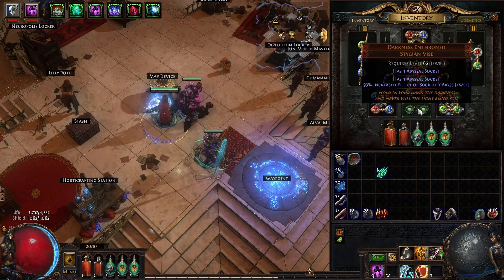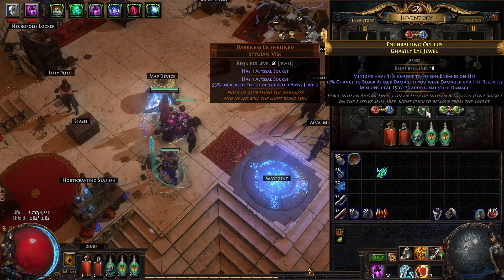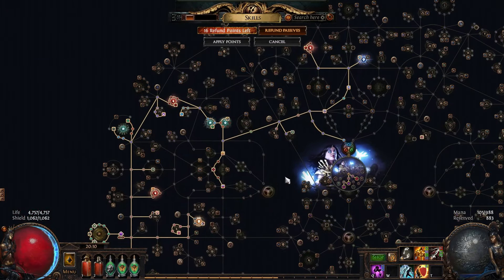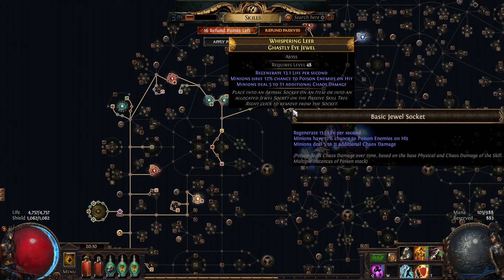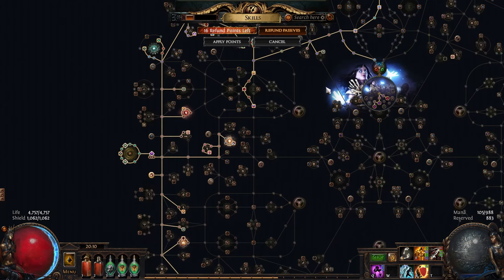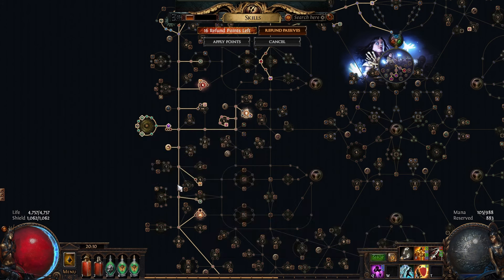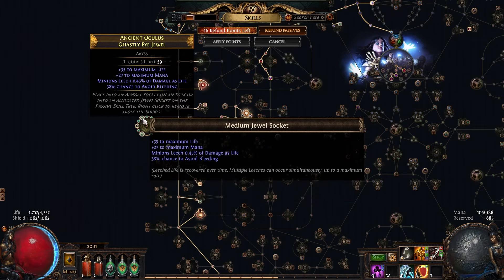I got a 93% Darkness Enthroned. That gets me with 15% Poison Jewels to 57%. I have a few jewels on the tree — I'm sitting at only 97% but this one is a 12, which could easily be another 15. I got a 14 there, 14 there, and then these are just whatever thrown in for some life and minion damage. These can be upgraded for sure.